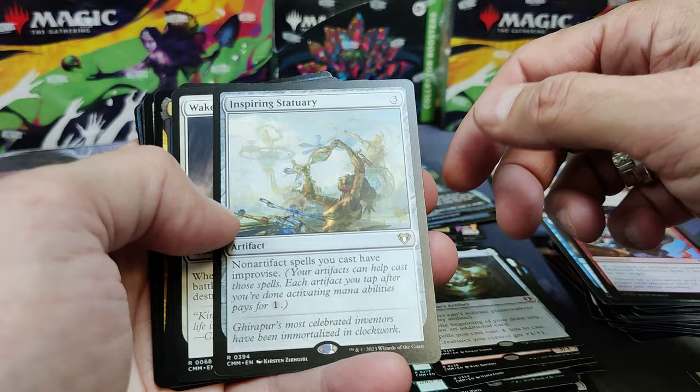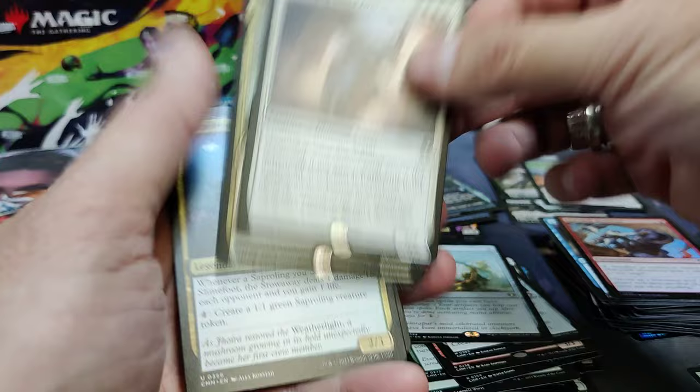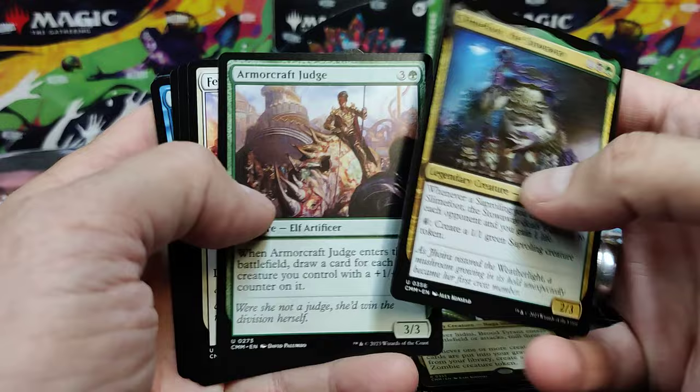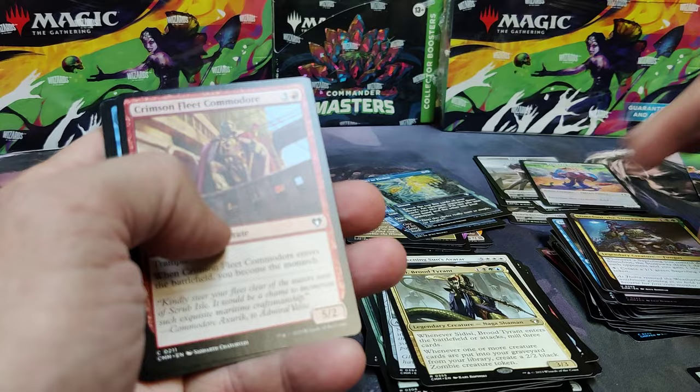Inspiring Sanctuary. There's a couple big artifact hits. Awakening Sun's Avatar — he's okay. A Brood Tyrant. Looks like he's a miller — you make zombies for a mill deck. Slimefoot. Armorcraft Judge. Fencing Ace. Metroidic Maze — a bit of rhyming there.